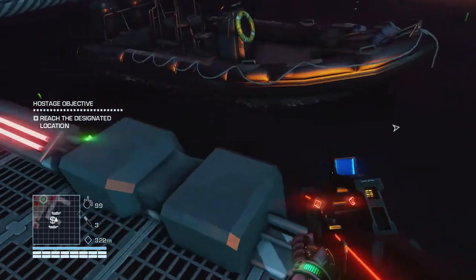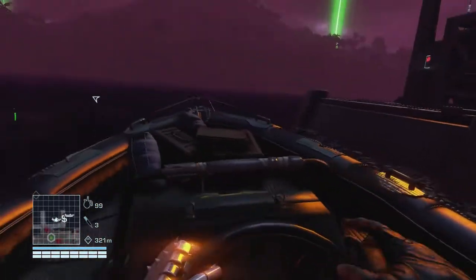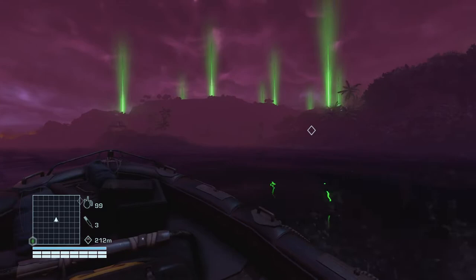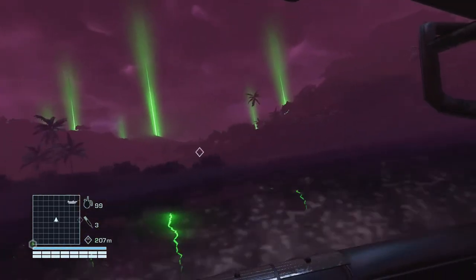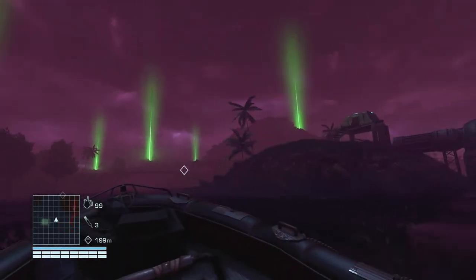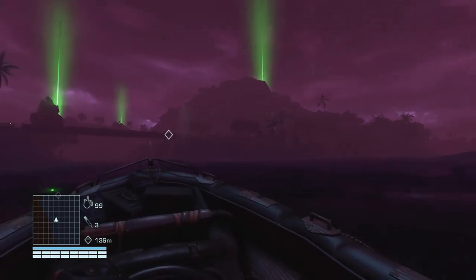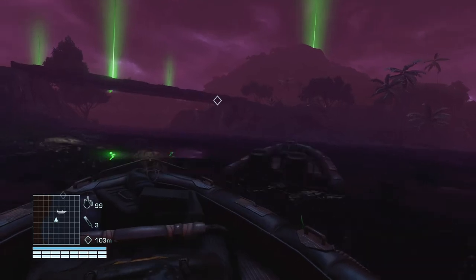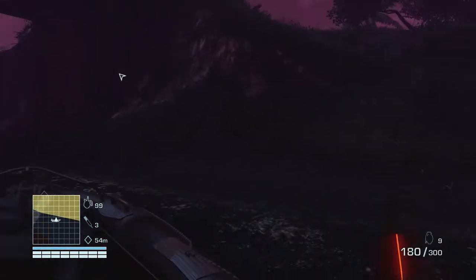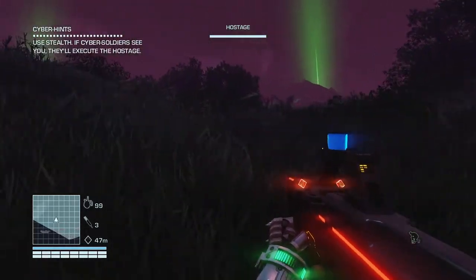It's over that direction somewhere, and there's a boat right there which is very convenient for us. So let's jump on. Let's try not to give ourselves away by getting too close. I'm not sure where this is — let's go to this side of the island. Looks like it's just the other side of the bridge. I'm gonna come up right over here. I see some guy glowing up there. Use stealth — if Cyber Surgers execute their hostage, he won't get his lubrication thing.